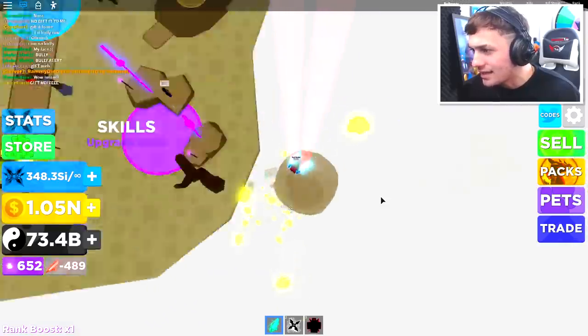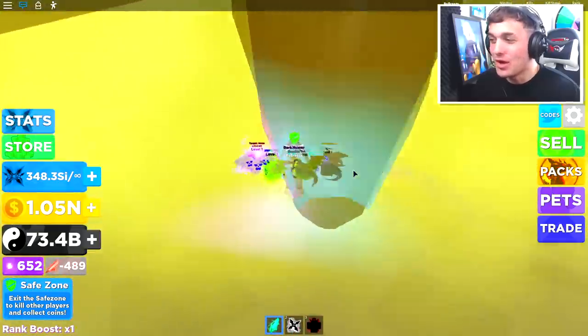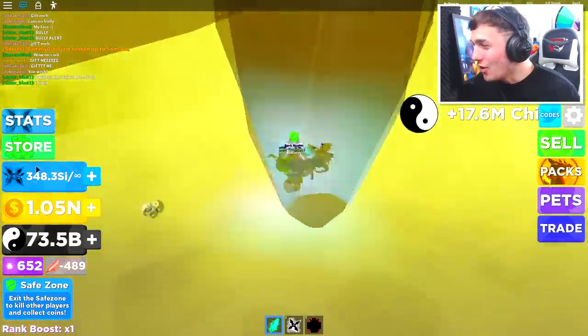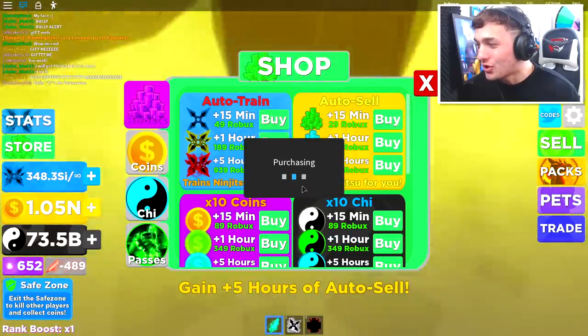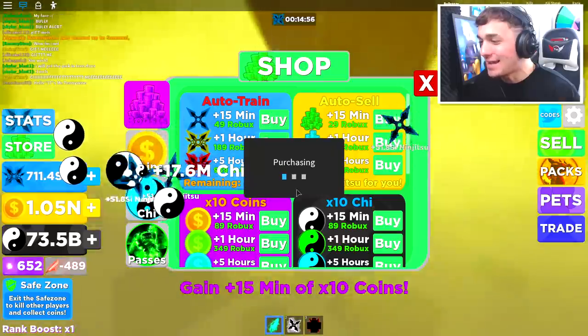I can't see it... oh, there, I found it! Also guys, I think in the game right now I am the only one who currently has it. This is going to make me so powerful. Let me go to the store and equip auto-train, also auto-sell, and also 10 times coins.